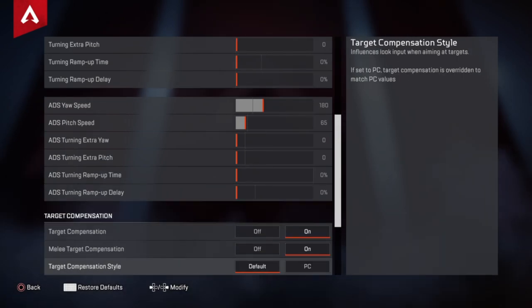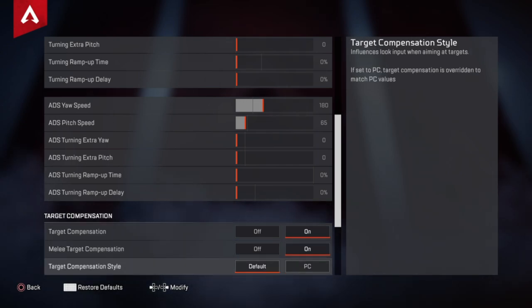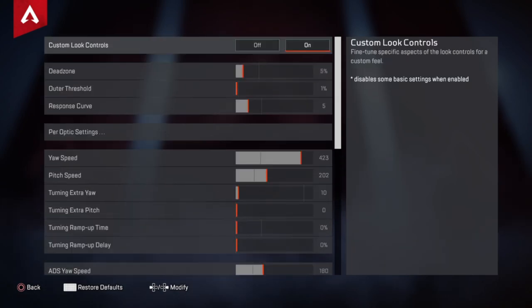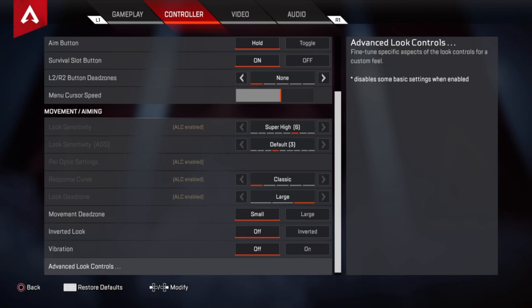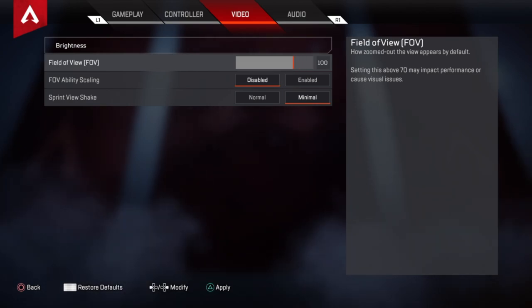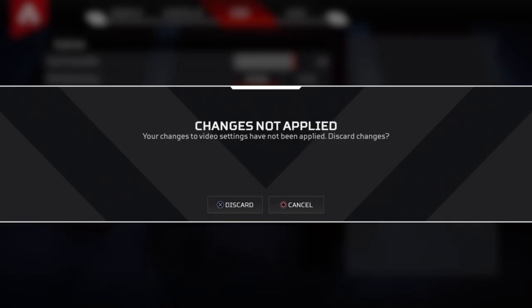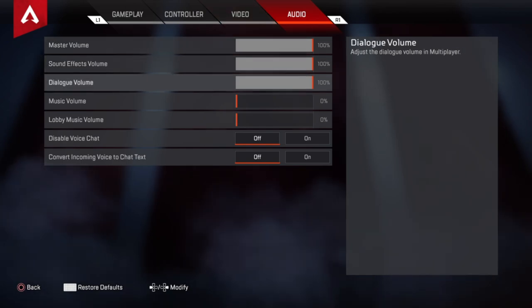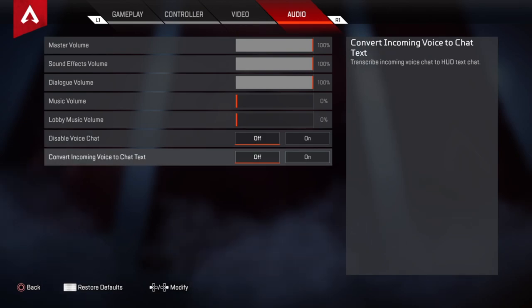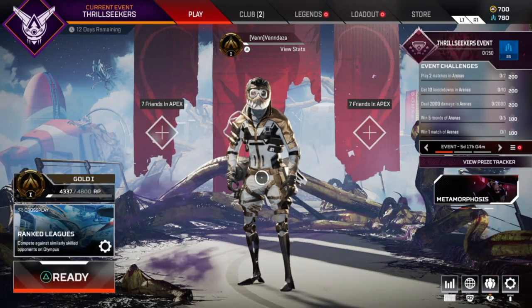Target compensation on, melee target compensation on — those are the benefits of being a controller player, you get aim assist. Target compensation style on default because the PC style is just a little bit weird. That's my ALC settings. Brightness I keep on medium because if it's too bright the colors just fade away. Field of view you can change from 100 and up — I don't like going below 100. FOV ability scaling I keep disabled because I don't like my view zooming in. I turn my lobby music and music off because I just hate hearing the game music.